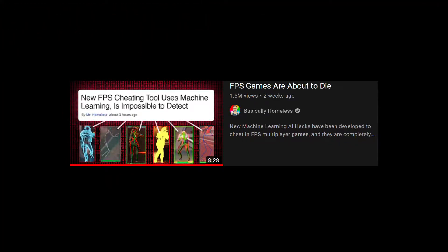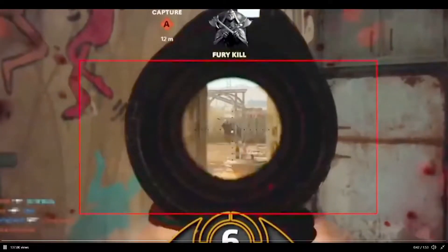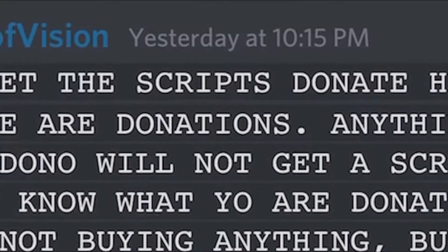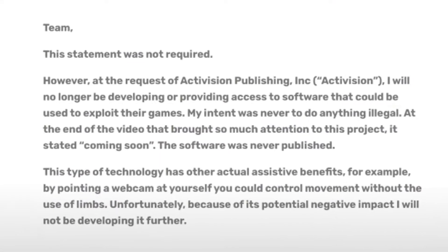This video has popped up in my YouTube feed lately, and if you haven't watched it, you might want to check it out. To make it brief, an undetectable computer vision tool is floating around which can be used almost as a godly aim assist in any first-person shooter. Obtaining this cheat seems quite difficult at the moment, seeing as it was paid in the video, along with the attempted eradication from the internet by game companies.